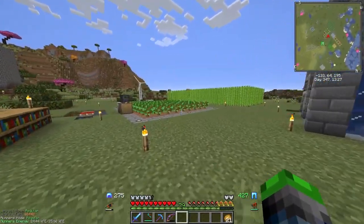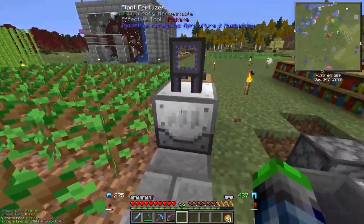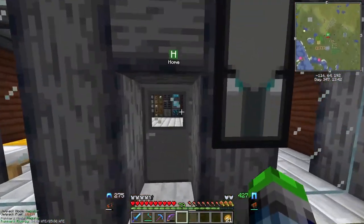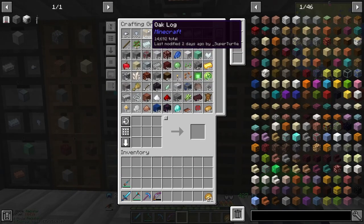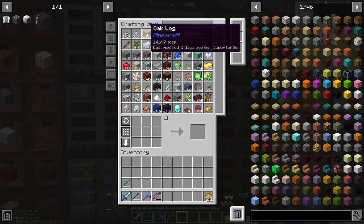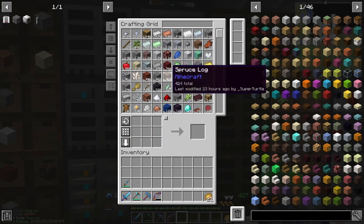Last episode of Valhelsia 3 we set up this tree farm. We've gone through all of our bone meal and our wood shortage problem is a thing of the past - we have 14,000 oak logs here. These don't count because these are just our ores converted into nugget form, but yeah we have all the wood ever. Look at that, we just made all these chests.